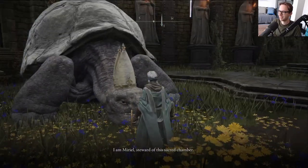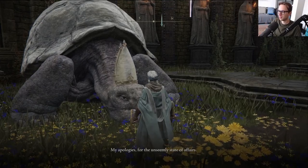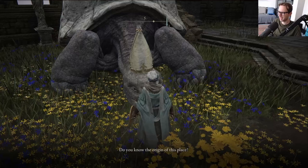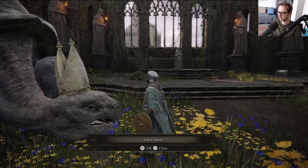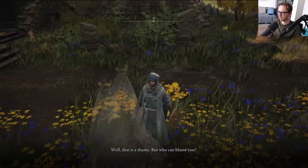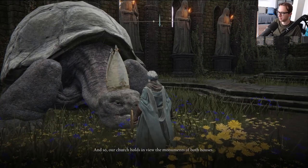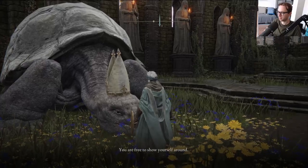This NPC is so sick - this is the type of NPC I want, more of this please FromSoft. Turtle Pope - I'll take Turtle Pope any day. Someone must have been taking a fat bong rip and was like, 'Hey boys, we have this sick turtle model, let's put a Pope hat on it.' And then they were like, 'Let's give him voice acting too.' Okay, so he has a lot of dialogue which I'm gonna sort of speed past.